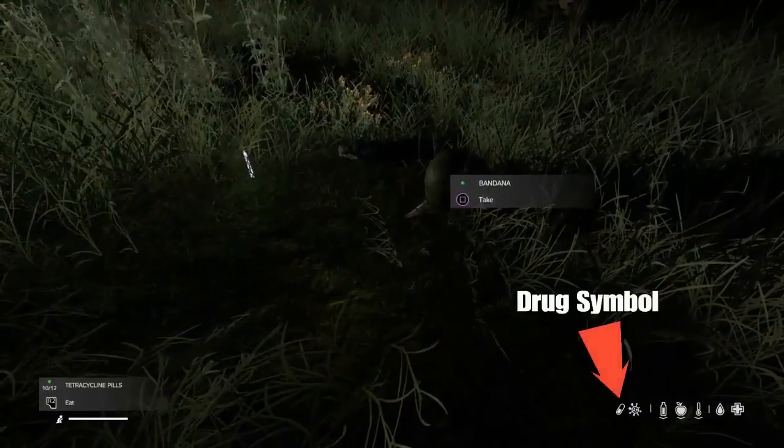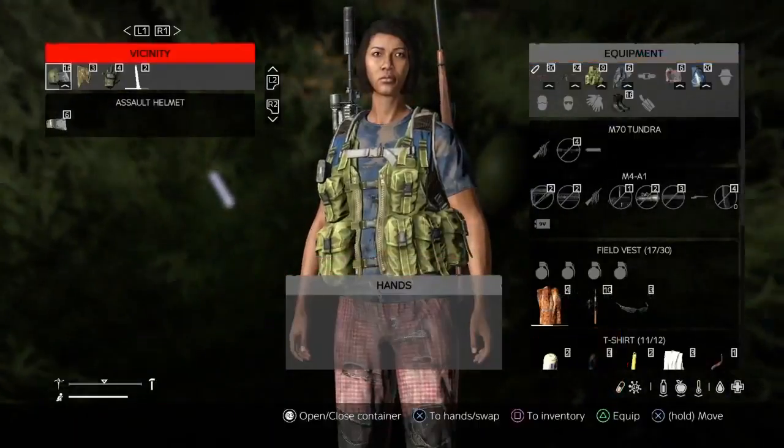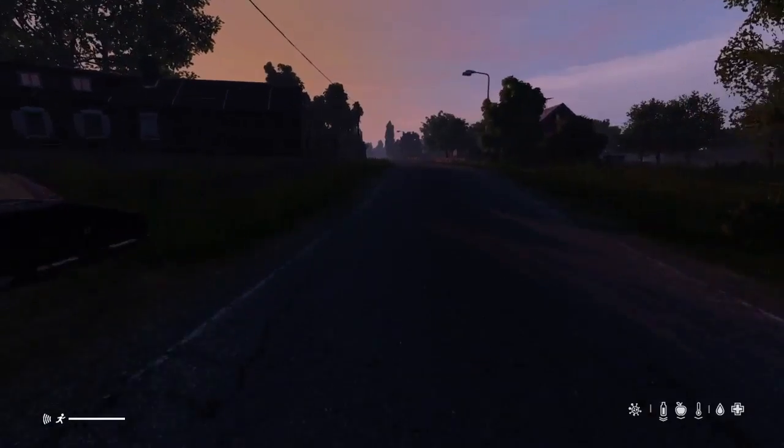So take one pill, and a drug symbol will appear next to the disease symbol. You want to keep an eye on this drug symbol, because when it disappears, you will need to take another one to carry on fighting the disease.